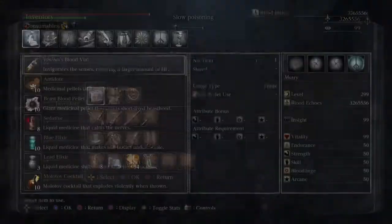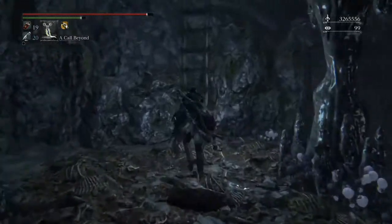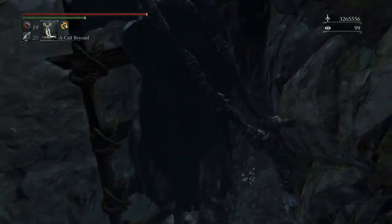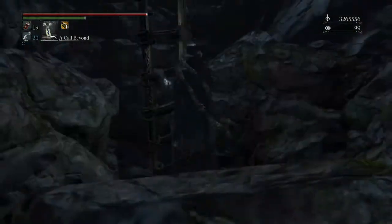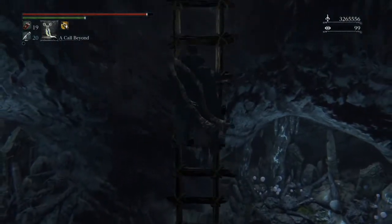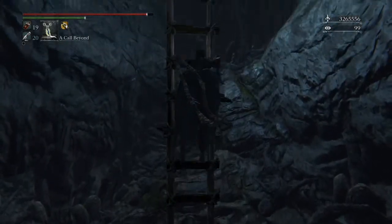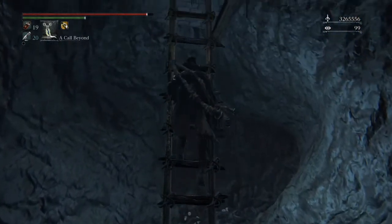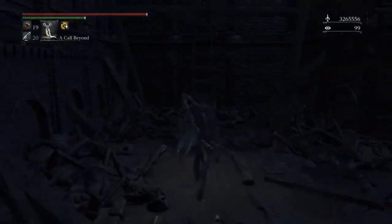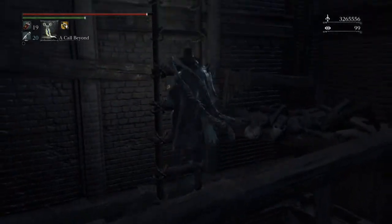Since you just picked up like five Antidotes on the way in, that's nothing to worry about. You'll want to climb up this ladder and just completely ignore everything in that cave because it's all got poison written all over it. There are two giants and a couple of twin bloodstone shards in there in case you're super desperate, but there are also little leech things that are really hard to hit and do quite a bit of damage. So just be careful.